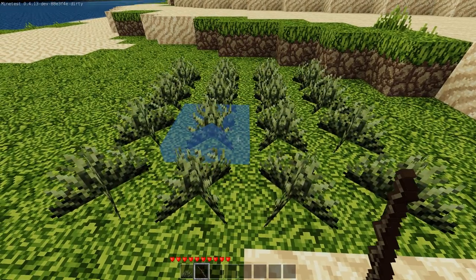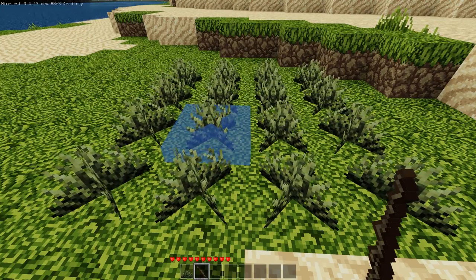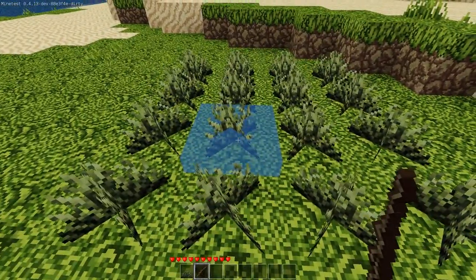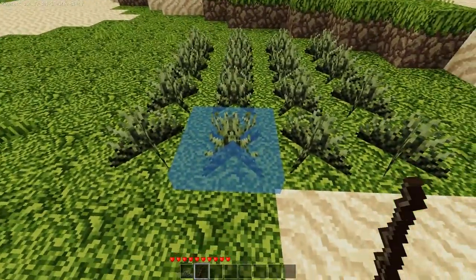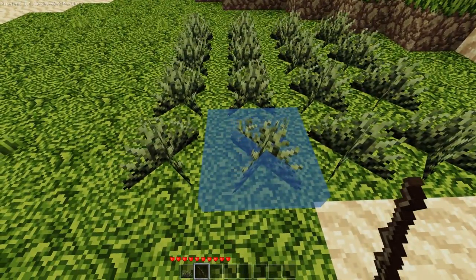I've got a little tool here that allows me to hit one of these plants and change the param2 value of these plants. I'm using this param2 value to change the way that the plants are drawn by the mesh maker. If I just hit this plant once, you'll see that it slightly switches. What I'm actually doing is telling this plant to slowly, randomly change its position.